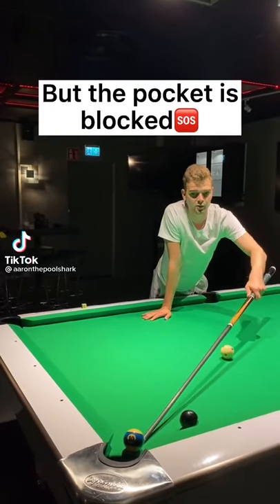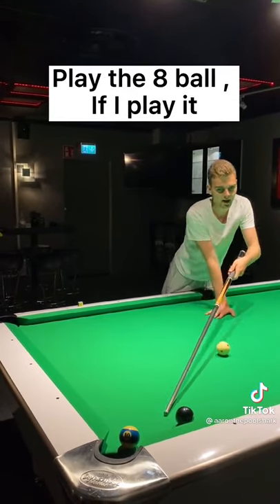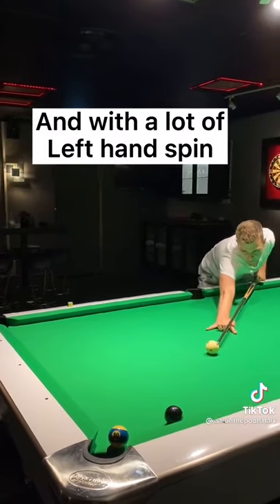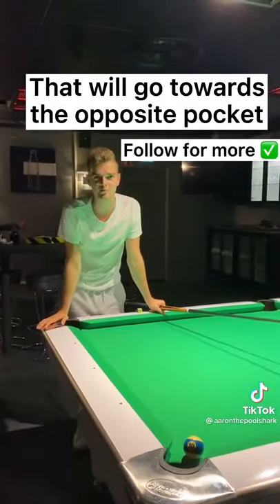I'm on the eight ball here but the pocket is blocked and I'm almost straight in onto the eight ball. In this case I can actually play the eight ball if I play it into the rail first. So aim on the right hand side and with a lot of left hand spin, the eight ball is going to come across the table and the spin is going to generate an angle that will go towards the opposite pocket.